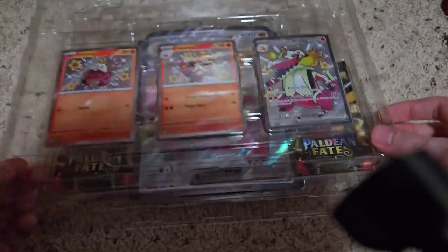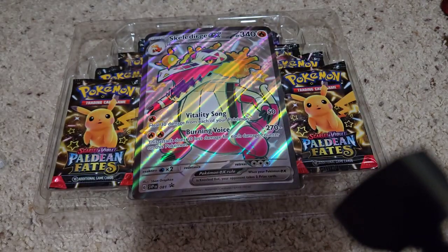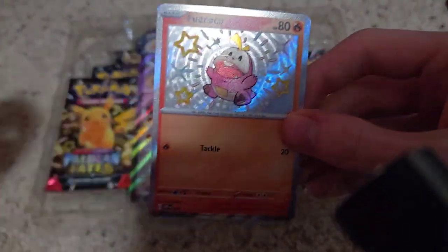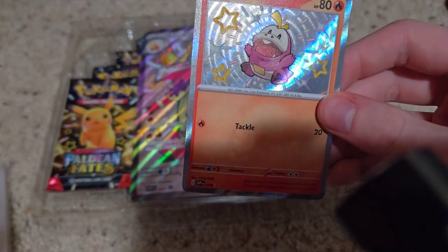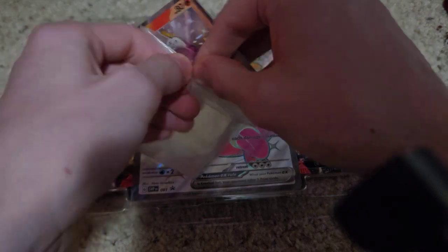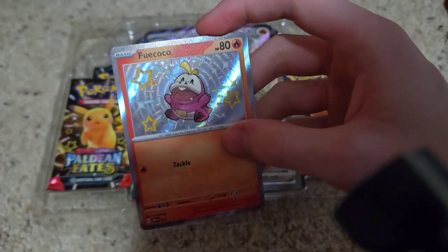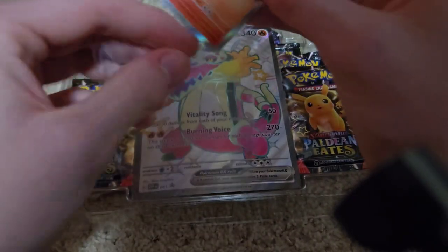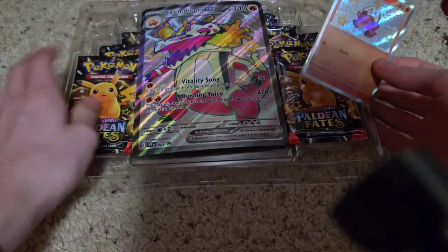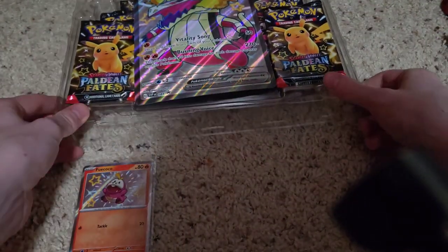This is, of course, a Skeldurge EX Premium Collection, and it obviously has three promotional trading cards. First off, we have Shiny Fuecoco — awesome little guy, my favorite Paldean starter by quite a large margin. I actually have the Japanese version of this card, just because I think he's neat. And yeah, this is my favorite Paldean storyline, which is why I'm getting this one first. I'm going to get all three of them at some point, but this one's first.